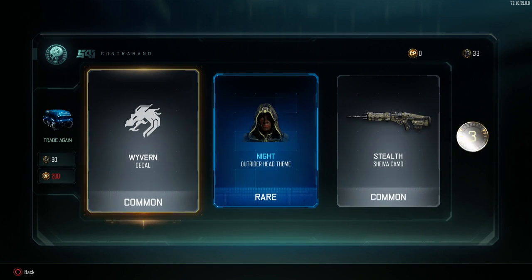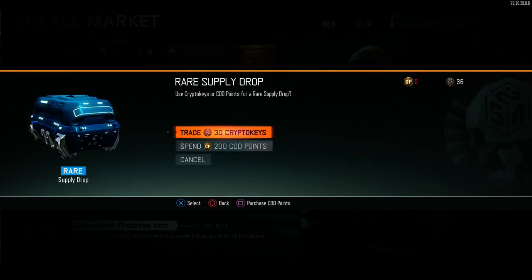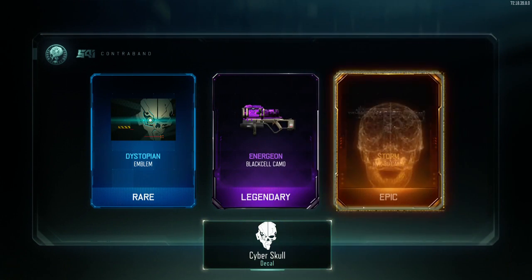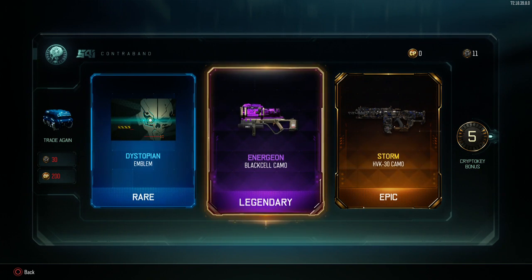Night for Outrider and a bunch of other stuff. Looks like only one more. Inner Gion - I don't know how to say it - but that's actually pretty badass camo. Only I got it for Black Cell and I don't care for Black Cell.